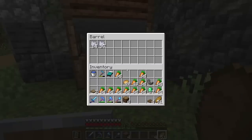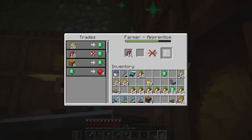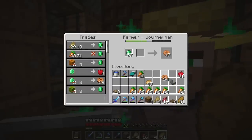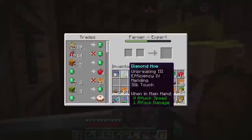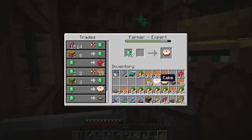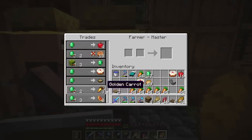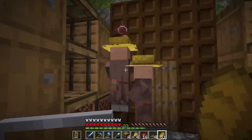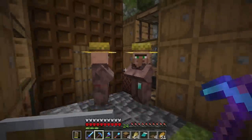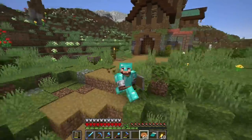We got so much bone meal now — trade with me! Take all my beetroot. Cookies! I'll take some cookies. We got pumpkin and melons on both of them. Cake — yes please, I'll take all your cakes. I didn't know you were a baker. We got the golden carrot trade! We got both masters. Give me some of these golden carrots and some cookies too. What a great idea that was.